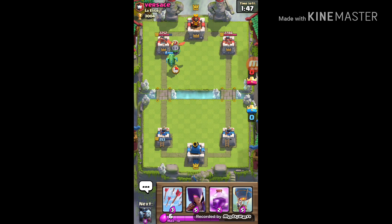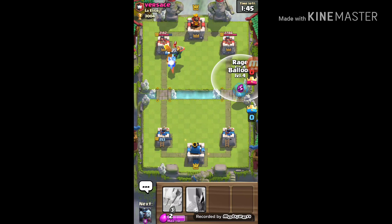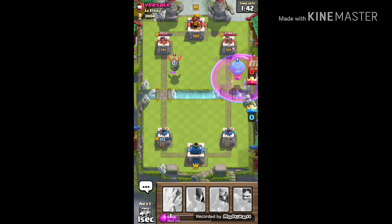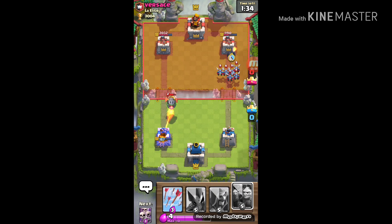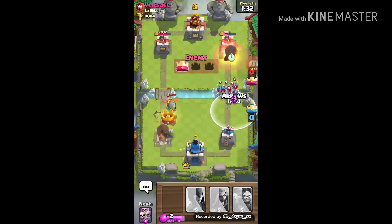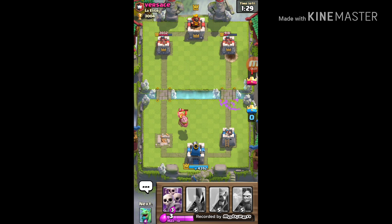We're going to do some damage to that balloon with the rage over here. I'm going to have to use Arrows so these two towers can take out this inferno dragon. Why do I keep saying inferno tower?